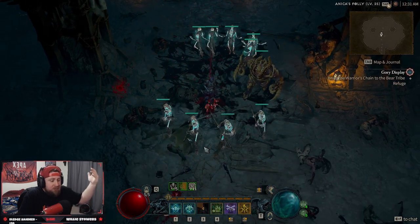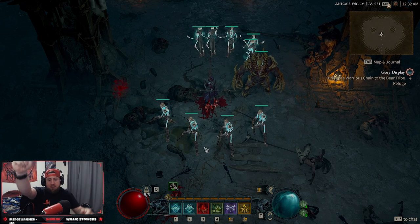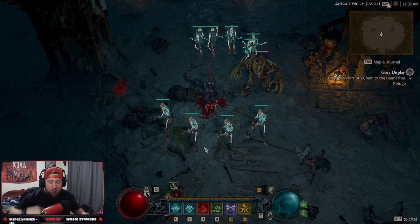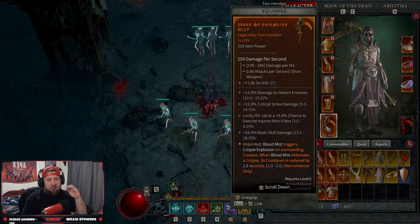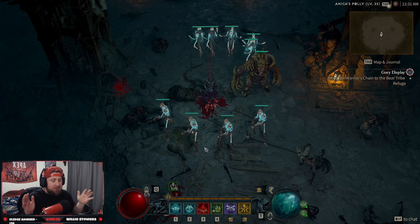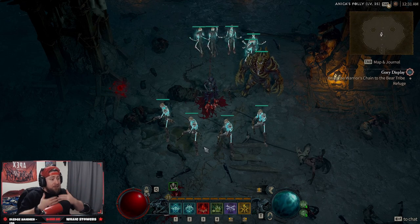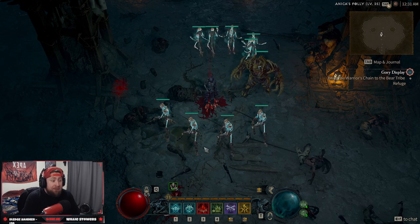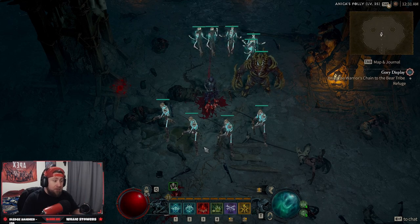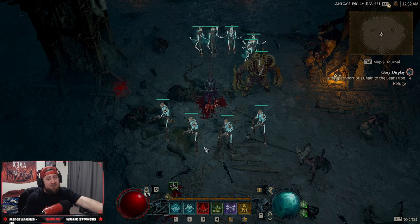Big shout out to the community, especially Vincent in chat who helped with this build — everybody's love and help creating it is appreciated. That is the Blood Mist Corpse Explosion build — a minion corpse explosion build for the necromancer. If you enjoyed it, like the video and comment below what you think. Let's talk about how we make the necromancer even more OP. Don't forget to subscribe — as always, stay gaming, catch you guys in the next one, peace.